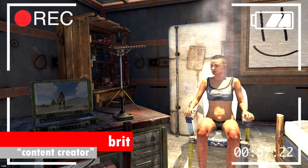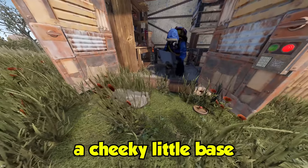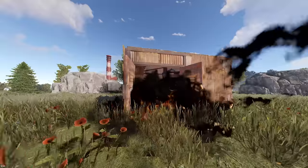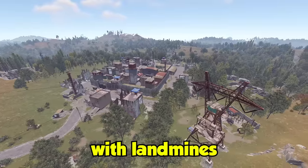Today I made the simplest trap base in all of Rust. All you need is a few landmines, a cheeky little base, and you're good to go. Couple that with some fake eco-raiding and you've got yourself some easy loot. But before we make the trap, I wanted to see what would happen if we surrounded the safe zone — where players think they are safe — with landmines.